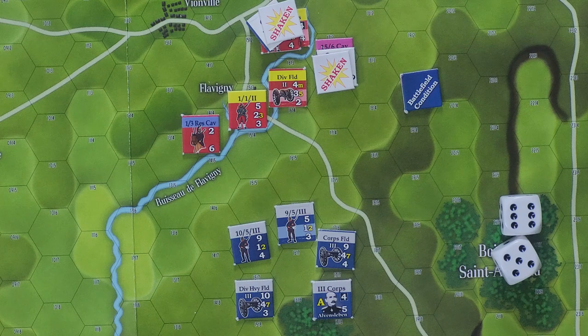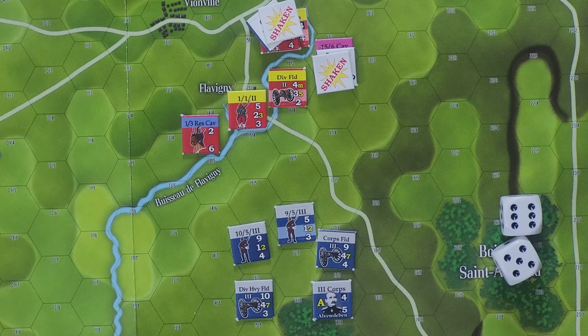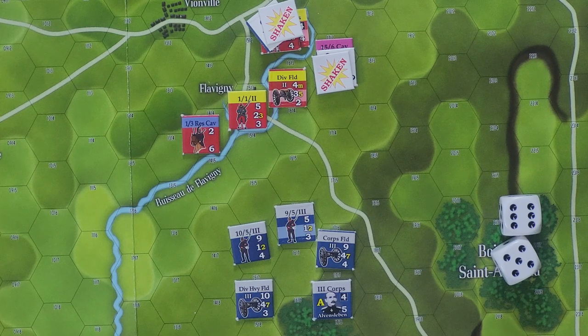Now we draw another chit and we get the Krupp Guns / Colonel Caprivi event. We have Krupp on one side, we have Colonel Caprivi on the other side. So that gives him a first new event again because he spent his Battlefield Condition. That one gets tossed to the side and not returned to the cup until we start a new turn. As much as the Prussian player is tempted to use the Colonel Caprivi side, it's chancy because you need to roll a one to four to get it to work. So instead he's going to take a sure thing and elect to use the Krupp's Guns chit for an immediate free fire by one of his batteries.